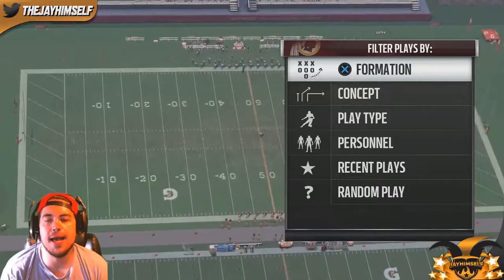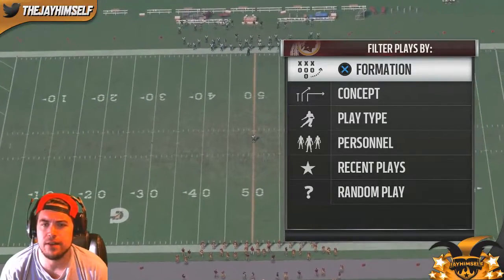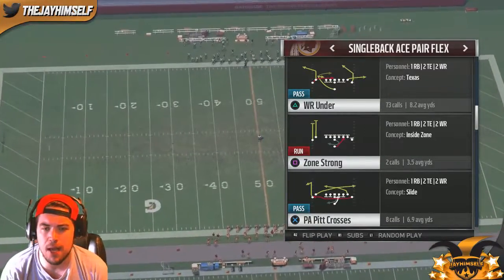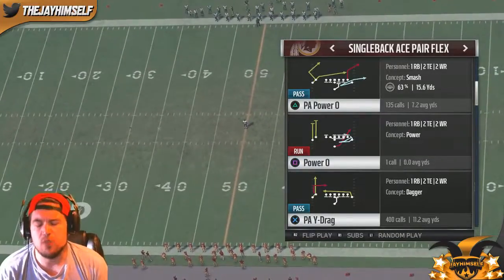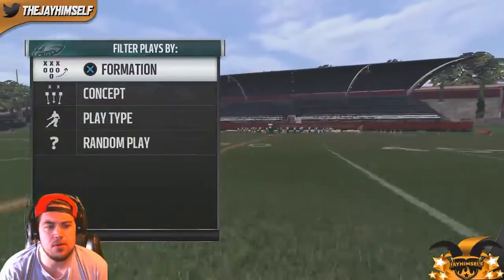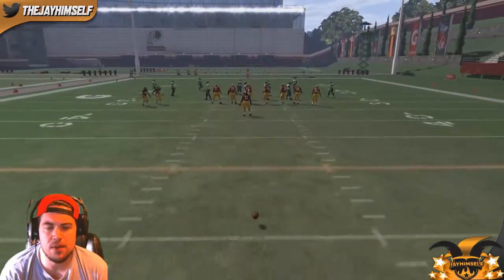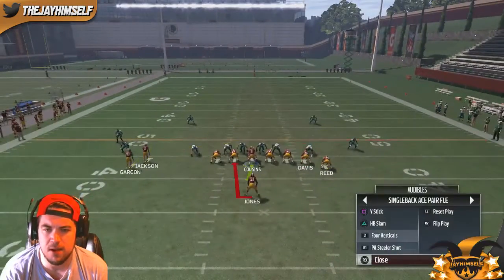What's up, guys. I'm going to show you my mini scheme — what I run on offense for the most part. My first formation I run is Ace Pair Flex, or Ace Pair Chief as we like to call it in the Pittsburgh scheme. I'm basically beating everyone for the most part in the competitive game modes, and I'm pretty sure I'm the only person running this offense.